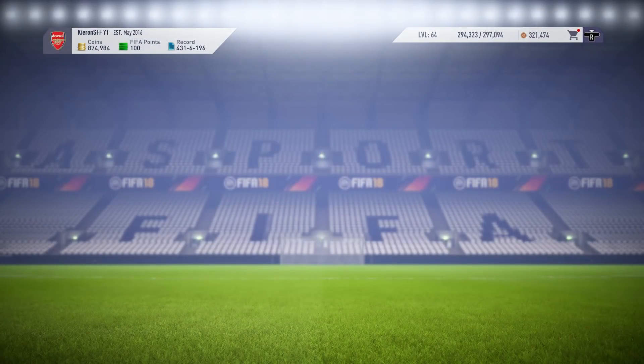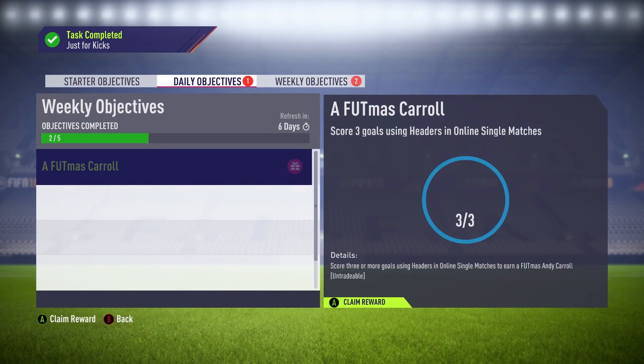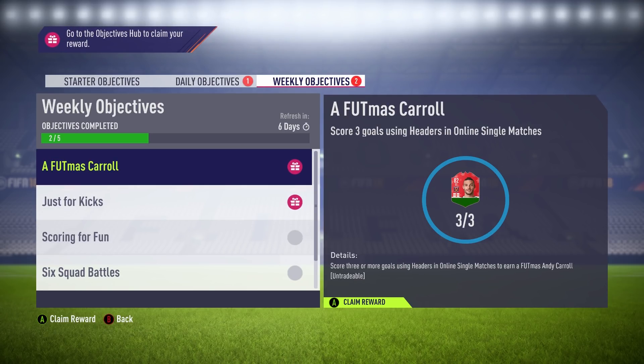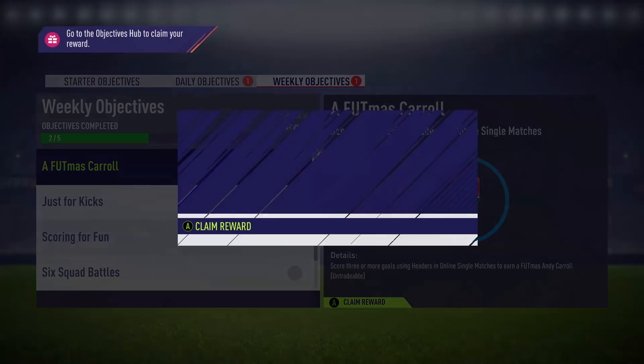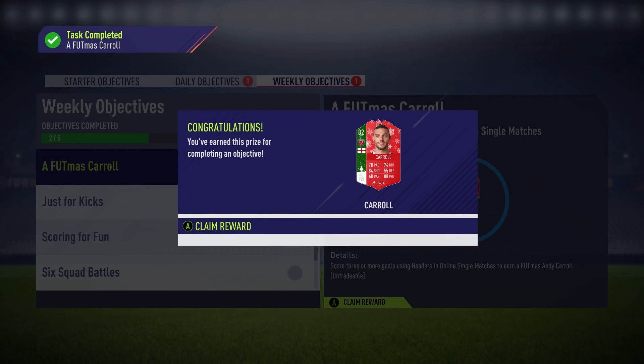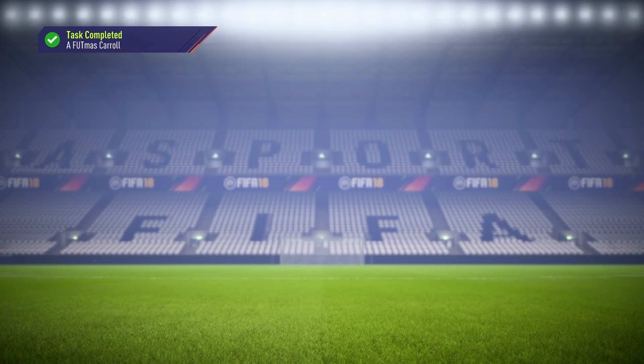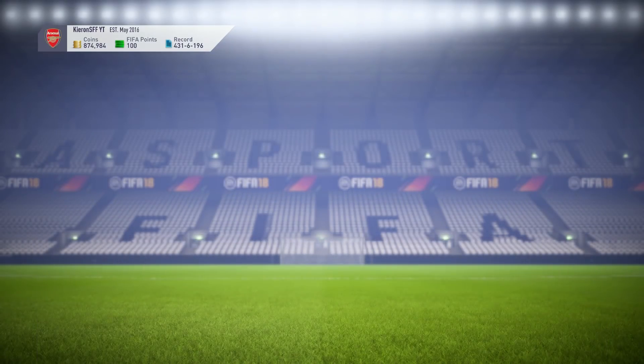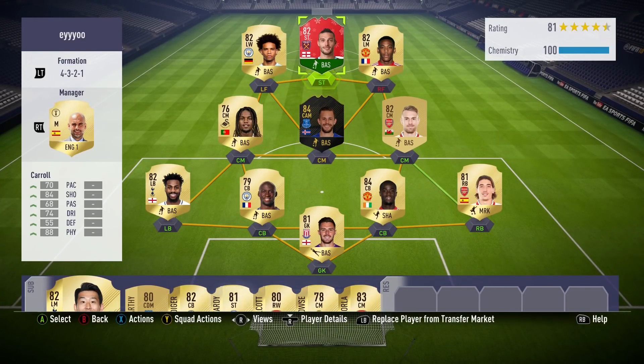Welcome back to another video. This time we have the brand new Footmas Andy Carroll card, which is actually free to obtain. All you've got to do is score three headed goals in online single matches. With that in mind, online single matches are currently full of people just spamming crosses constantly, hoping to get a headed goal.